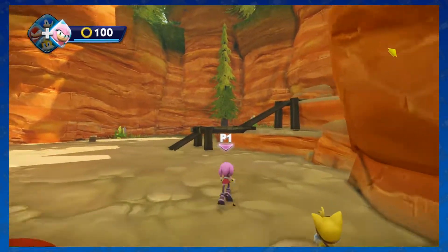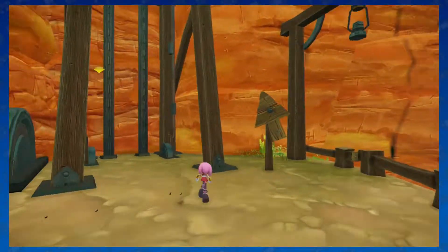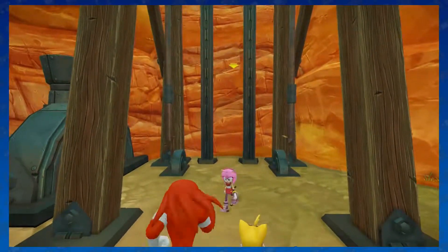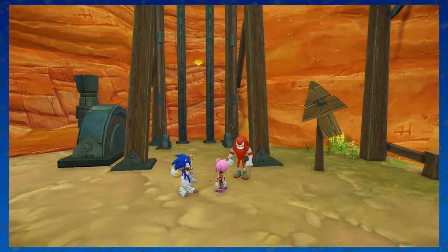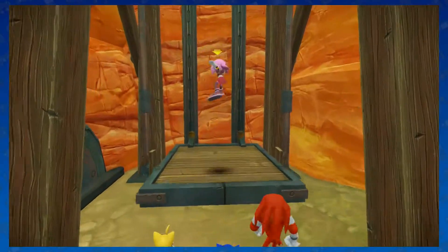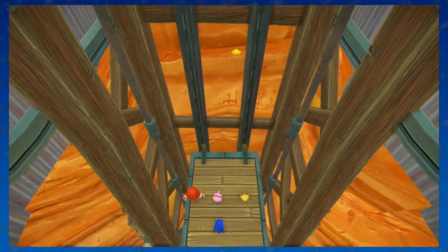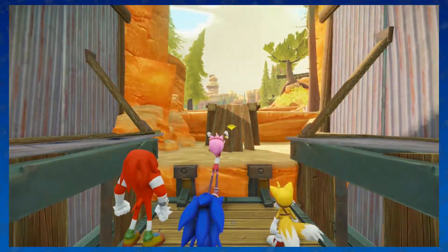Why do I even try to get coins? So you said there was a patch to this? They patched out Knuckles. Yeah, so there was a big patch, and one of the biggest things is there's a yellow arrow all the time now pointing you in the direction you need to go, because they realized that babies are too dumb. Oh, that looks gross. It does look gross. It also shows up when you're playing levels like the first level.